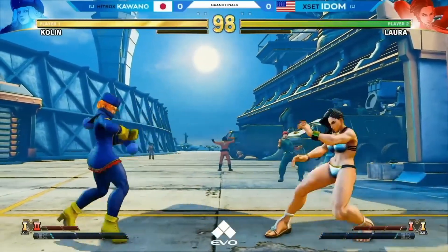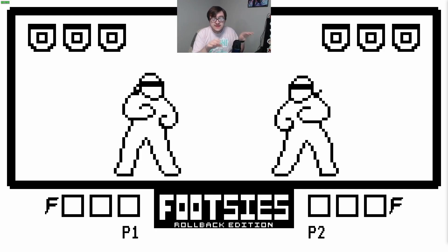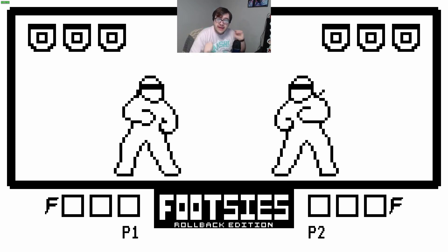When two players are engaged in Footsies, they're moving in and out of each other's ranges and trying to land a hit on one another. There's a whole lot of stuff on top of this, but at the end of the day, this is the basic strategy of any fighting game. And this game focuses on that aspect exclusively, and it strips out everything else.